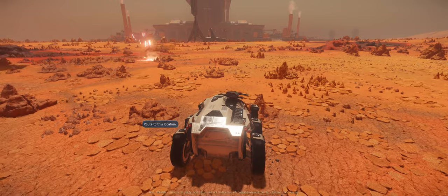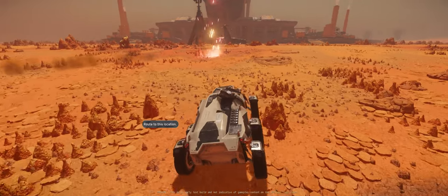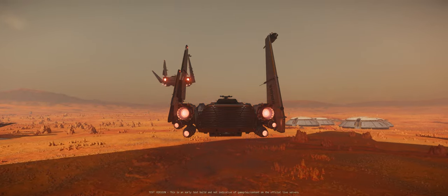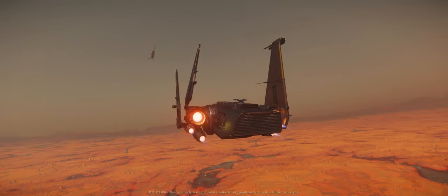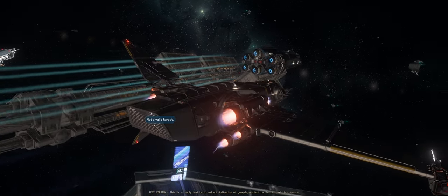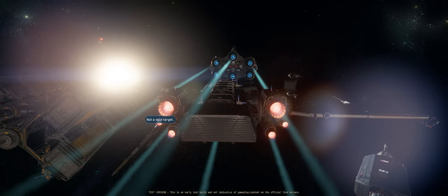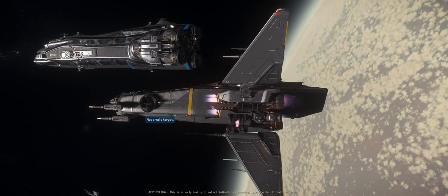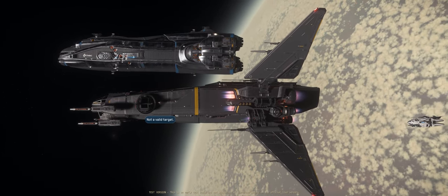Last on my list: money sinks. In-game ship prices are skyrocketing in the looming — slash already here — 3.23 patch, and I believe that the more money sinks we have and the more expensive they are, the better. A wipe is not looking likely for 3.23, and from patch cycle to patch cycle the average Star Citizen finds themselves absolutely drowning in Scrooge McDuck levels of credits, making this already pretty meaningless currency even more meaningless. So the last item on this list would be to make absolutely everything more expensive — from repairs to refueling to Crux Luxe.